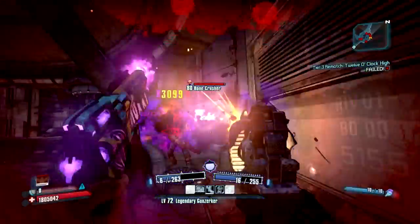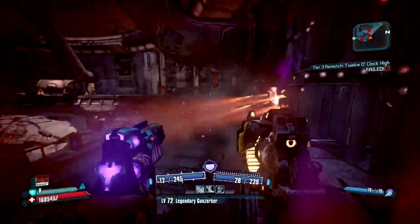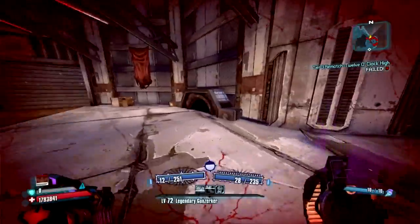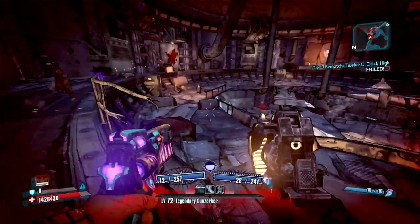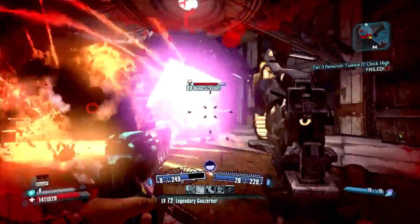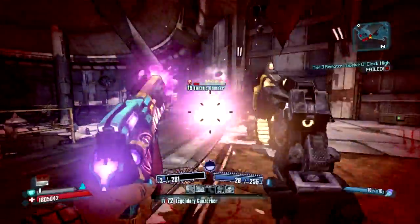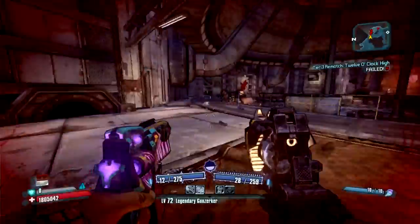Keep making your way through this area. The item that Mad Mike is going to drop for us today is the Madhouse. The Madhouse is a Bandit Light Machine Gun with horrible accuracy but splits into two bullets after it ricochets.